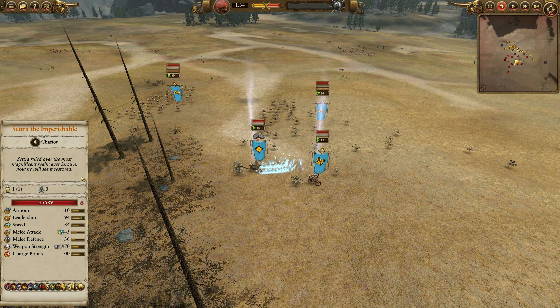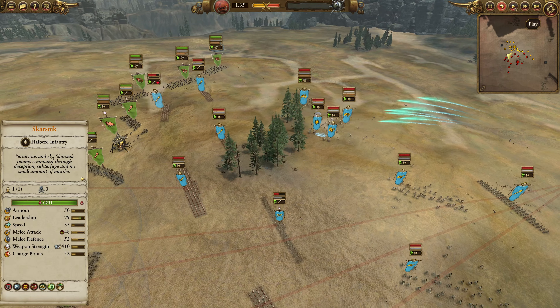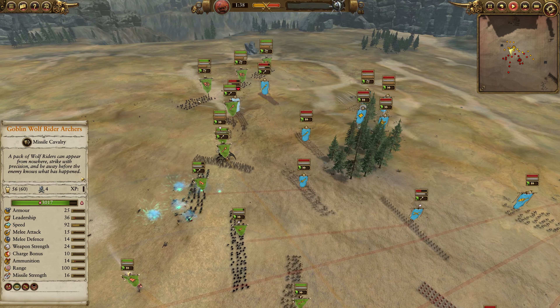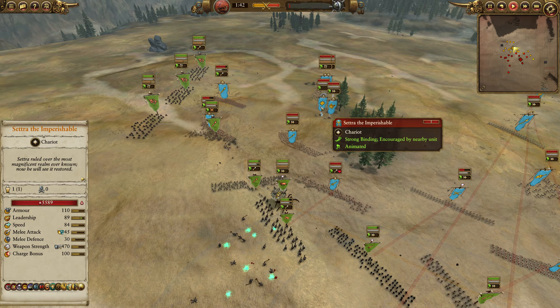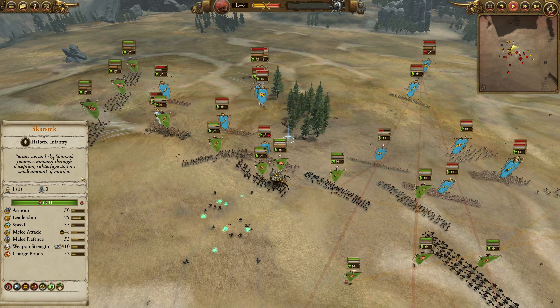Minus 10 melee attack and 20% weakness to fire in a constant AoE is huge — that is going to give essentially a 20% damage spike to Setra. So things like Stone Trolls, Grom, the Troll Hag, all those weak-to-fire targets will just absolutely get stomped. With 100 charge bonus and armor-piercing damage, and pretty decent attack animations for a Chariot Lord, he will get the job done.